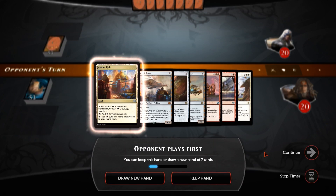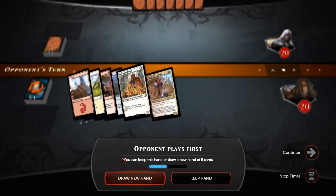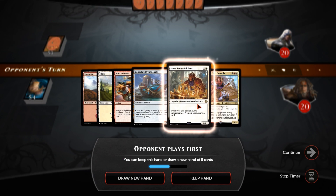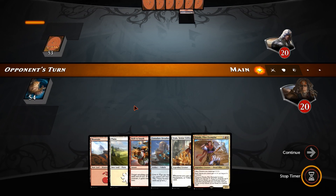Alright, we're in. We're on the draw. We have one land and it's an Aether Hub, so I'm gonna have to throw it back. This one's flooded, so we're throwing it back. Two lands into a Sram, a Consulate Dreadnought, and a Depala. This one's pretty sweet, actually — better than both of the first two hands combined.